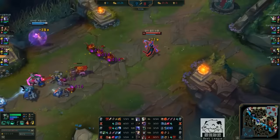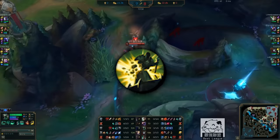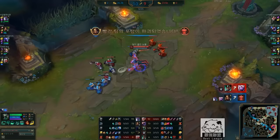Banner helping a Maokai split push and take turrets doesn't sound nearly as oppressive as Malzahar or Tryndamere ruining your day. If you want some proof of this, why do you think Riot ended up putting Demolish, the tower pushing rune, in the Resolve tree and not in Domination, Precision, or Sorcery? They purposefully put it in the tree that ADCs and split pushers most likely won't take, because you don't really want Caitlyn constantly proccing Demolish — that's kind of OP.